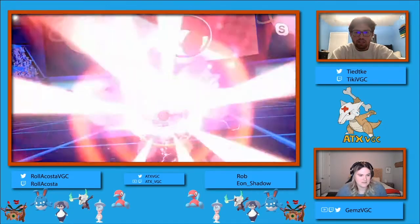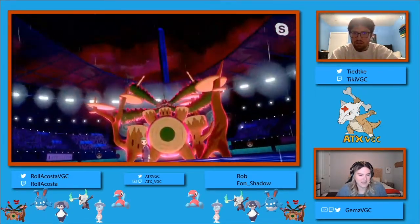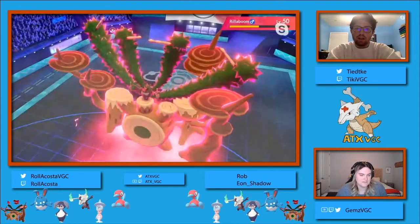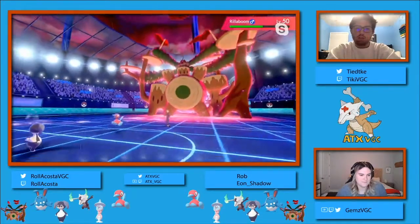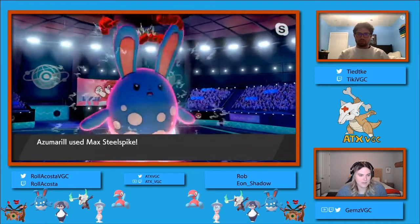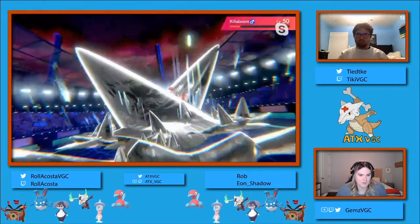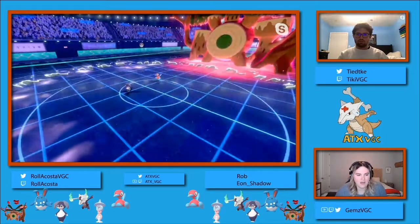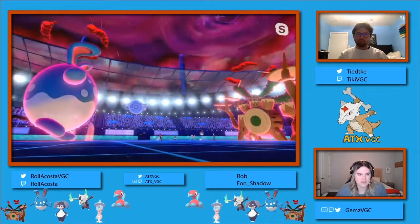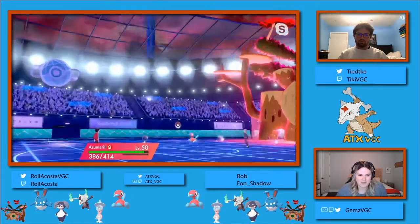Especially if predicting the potential switch back into the Indeedee to change the terrains. Then you don't have to deal with the non-priority Grassy Glide, and instead you have your 160 base power G-Max Drum Solo. Seeing the Max Steel Spike come out here is a really smart move from Rollercoaster. It's not gonna get the knockout, but it is gonna boost that defense by one stage. I don't know how much one stage of defense is really gonna do in the face of 160 base power G-Max Drum Solo, though.